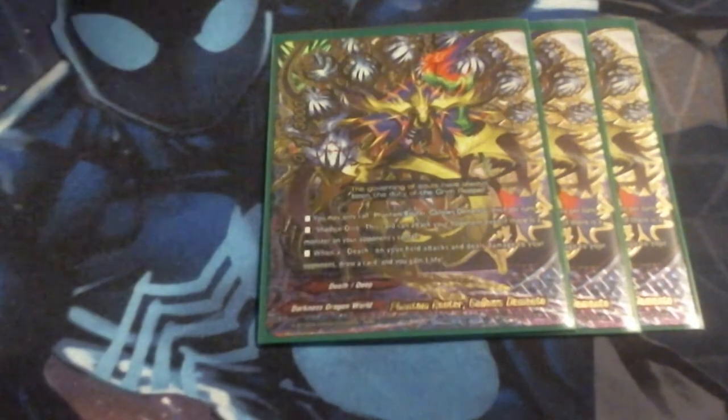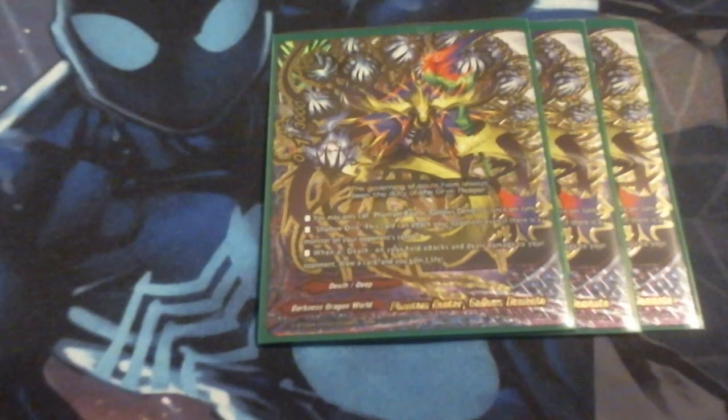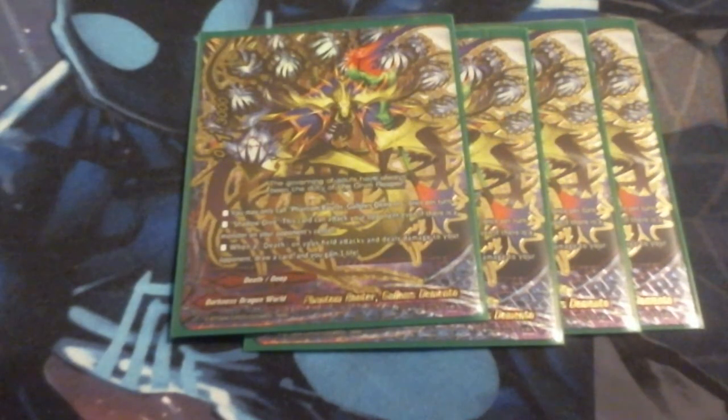Moving on, we got four copies of Phantom Router Galos Demento. We're running him as a four-of because he's the new Galos. He is a 1-3, you may only call Phantom Galos Demento once-per-turn. He has Shadow Dive, and when a death card on your field attacks and deals damage to your opponent, draw a card and gain a life. So our cards with Shadow Dive — if they hit and deal damage — I get to gain a life and draw a card: Sabraj can do it, Demento can do it, and some other monsters later can do it. He's also a size 0, which becomes very important with some cards we'll look at in a moment.